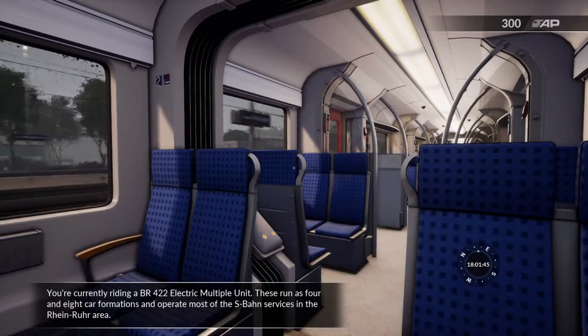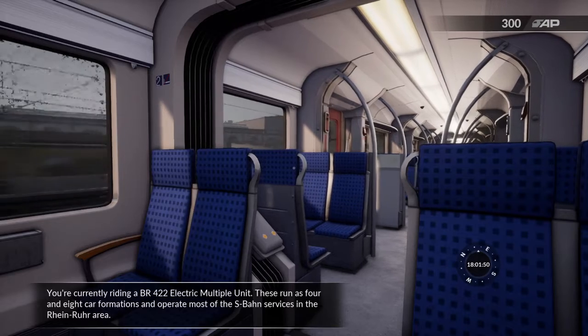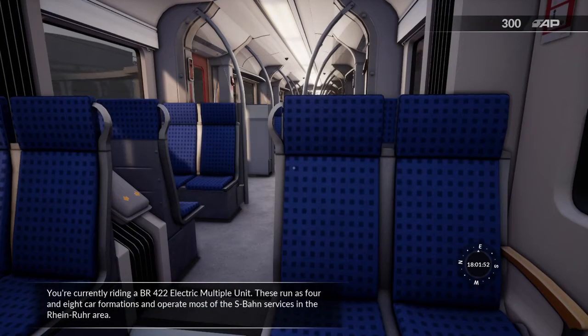You're currently riding a BR-422 electric multiple unit. These units run as 4- and 8-car formations and operate most of the S-Bahn services in the Rhein-Ruhr area.